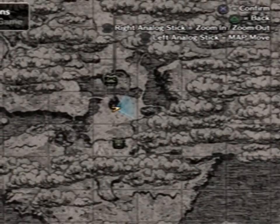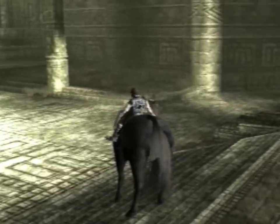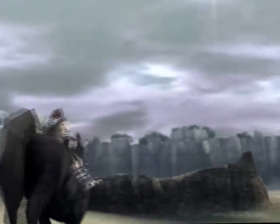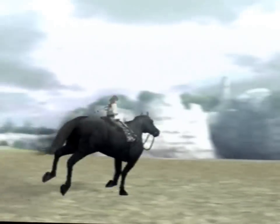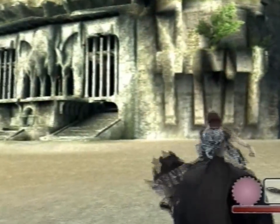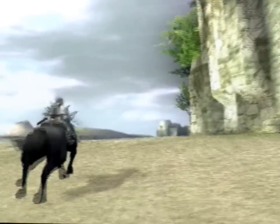We have a vast world here — let us have a quick look. Very vast indeed. To mount Agro, just press Triangle next to it. To make it go, press X. And to control Agro's movements, only use the L3 button. We have to find and slay all 16 Colossi. Firstly, raise your sword by pressing Circle — then you'll see rays of light coming out of it. You must see where those rays gather, and then you'll find out the next Colossus's location.